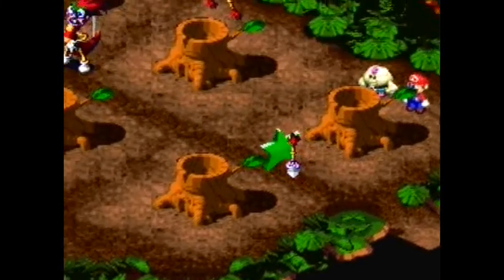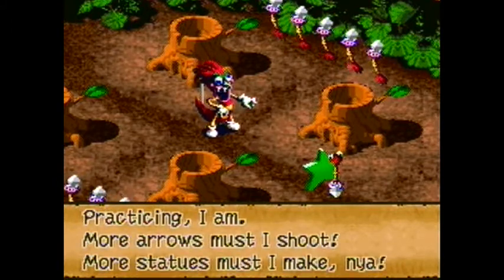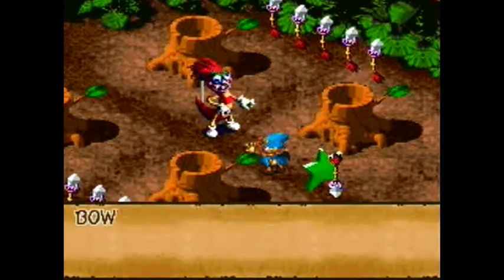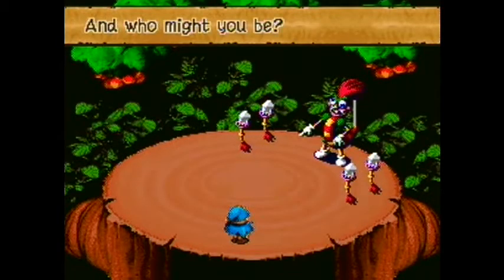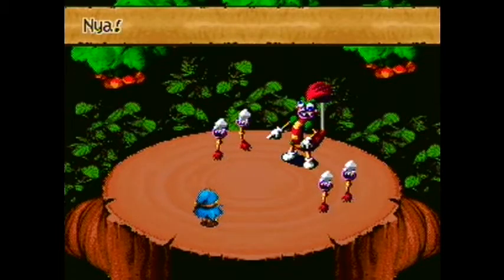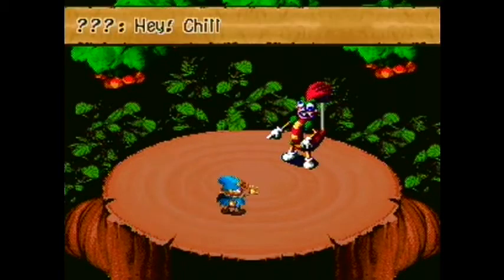Hey look, it's another star! Look what I found, Bowyer. Hold it right there — you don't know what you're doing. Return that star to me. A stranger you are, and strange looking at that. Well, you're pretty strange looking too. Teach you we must — and who might you be? I serve a higher authority. That star piece belongs to everyone. You can't keep it. He is really missing Geno — I don't know what's up with that.